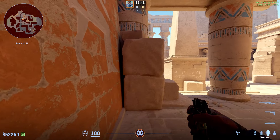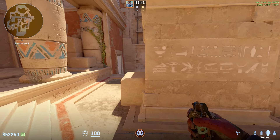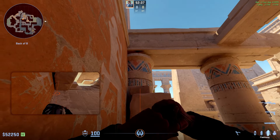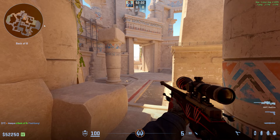You can either use it just on the timing if you see they begin to execute, or you can be jiggling and see someone and then throw the flash instantly. Or you can have a teammate jiggling going for the info and you just back them up with the flash — when he sees anybody you throw the flash and you can easily both swing with it.